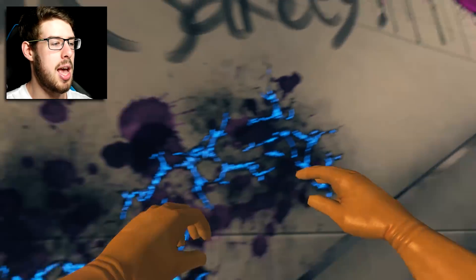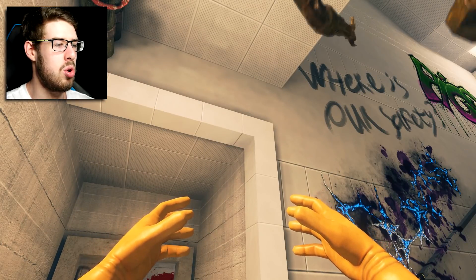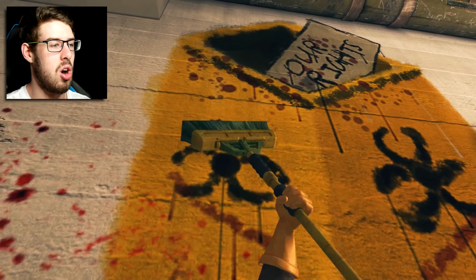What in the hell has happened down here? Who are you? You're another cyborg. Okay, so cyborgs now have got blue blood. I'm just going to flip you over so I can see your lovely cyborg face. Oh, it's the Terminator. What about the broom? Can we sweep the graffiti off the walls?